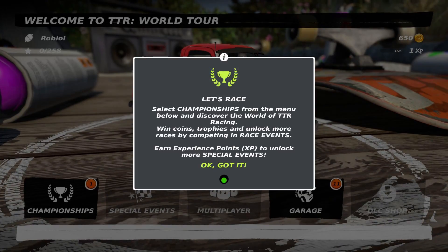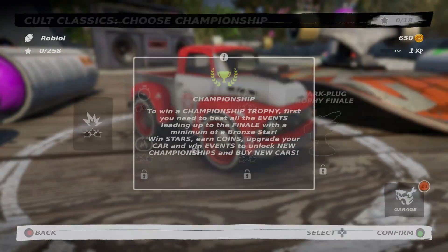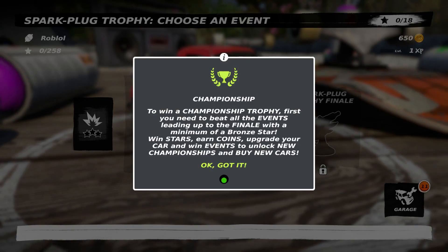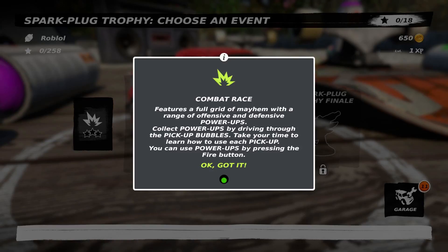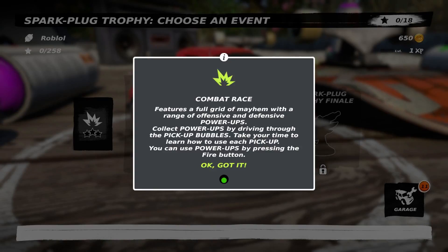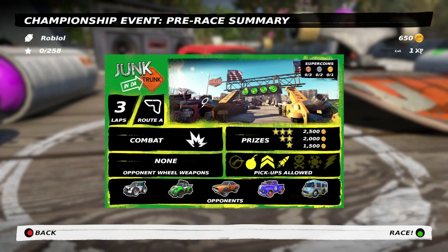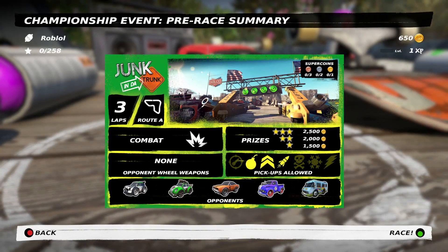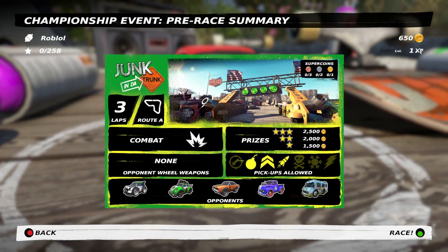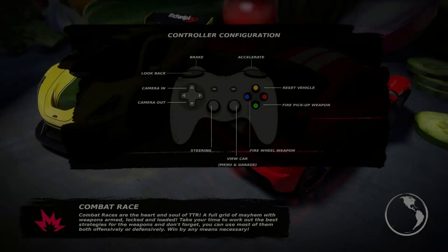Select Championship from the menu. We're just going to do races — I'm going to choose Championship. I can only pick the amateur ones, the cult classics. We're going to go Spark Plug Trophy. So our first race is a combat race. It features a full grid of mayhem with a range of offensive and defensive power-ups. Collect power-ups by driving through the bubbles — so it's got a little bit of a Mario Kart kind of feel. We get 2,500 coins for winning. The pickups available are bombs, speed boosts, and rockets. We've got no wheel weapons and a couple of opponents — we should be fine.